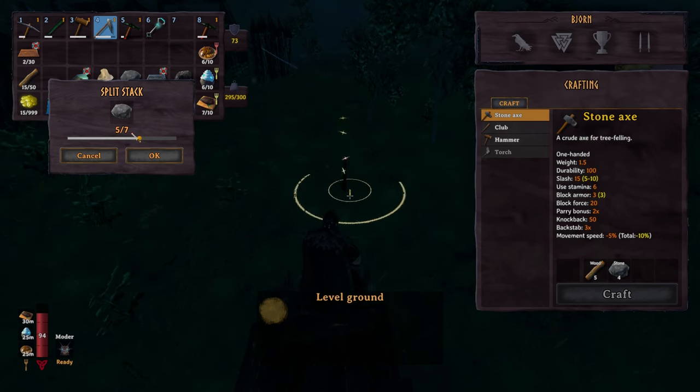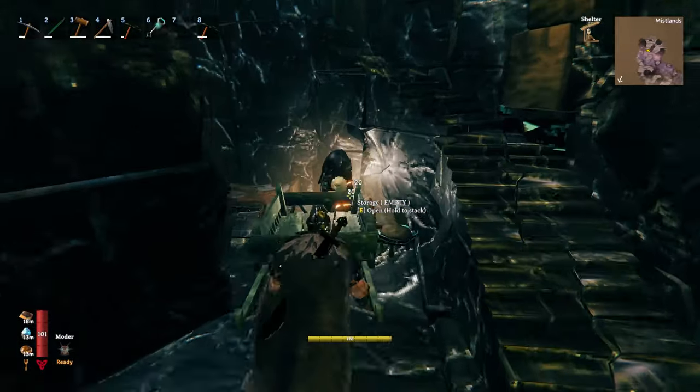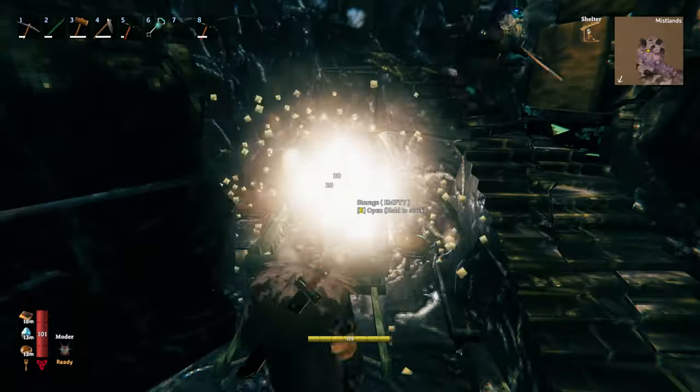Tip six: when splitting a stack on PC, type the amount you want instead of using the slider. Tip seven: use a cart to destroy wards and dwarf towers in the Mistlands and set up portals for a safe zone.